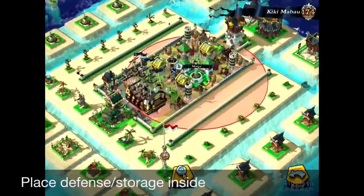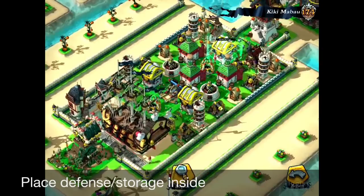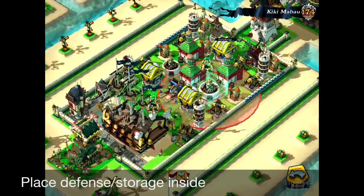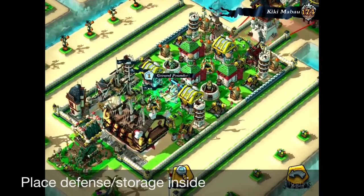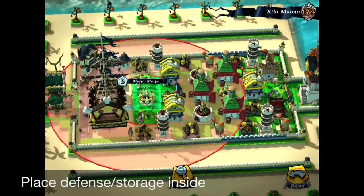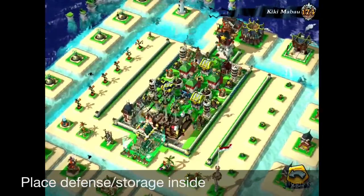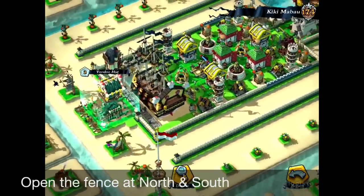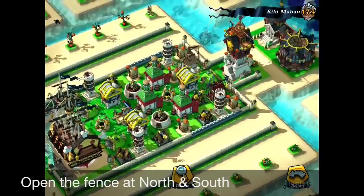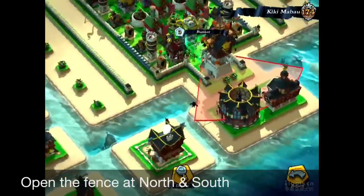This was the double fence layout. As you can see, inside the main fence there are a lot of defense systems, the gold storages, and the rum storages. It's going to be covered by these misty mortars and the bunkers, which cover the ship. And there's the bait building — the voodoo hut — and another bait building at the north, covered by the bunkers.